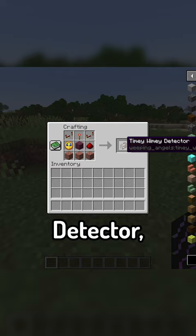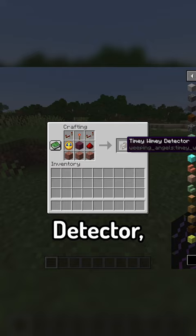To defend yourself, you can create a timey-wimey detector, which will ding in the presence of an angel, and then you can use a pickaxe to get rid of it.